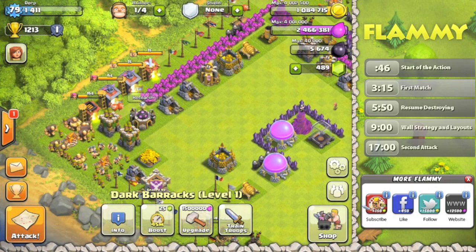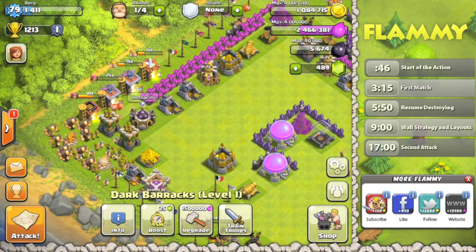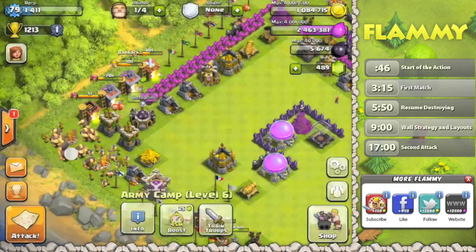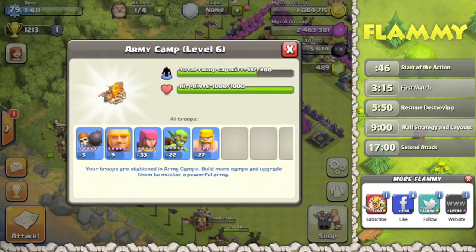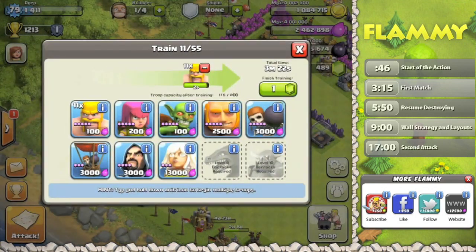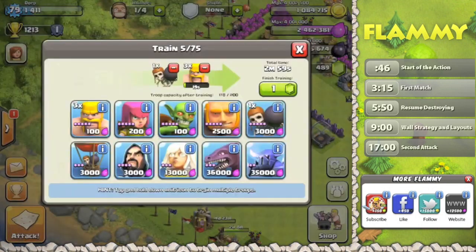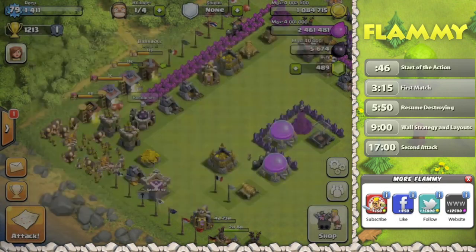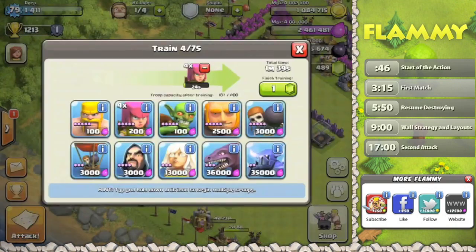Got minions. I'm going to do one more wall breaker, taking it up to six. In terms of archer-to-barbarian ratio — 30 barbarians? I think I want some more than that. Let's do ten more in each. That was four minutes of barbarians, so let's actually do it by time — four minutes as well. Let's do five minutes because I forgot I had a wall breaker. Then let's queue up archers for five minutes and see how that leaves us in terms of the 200 army cap. I think that's going to be perfect.